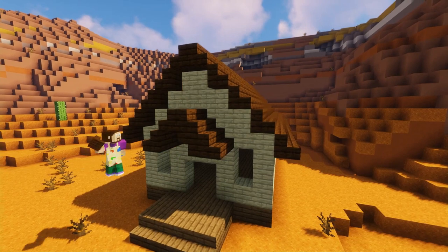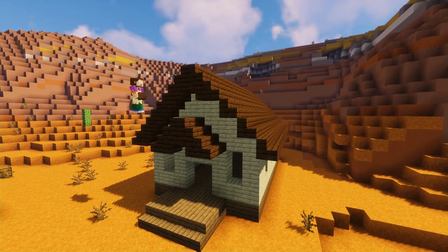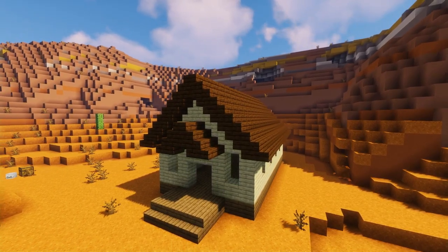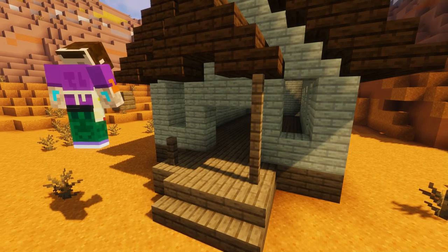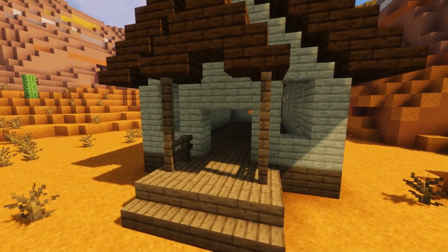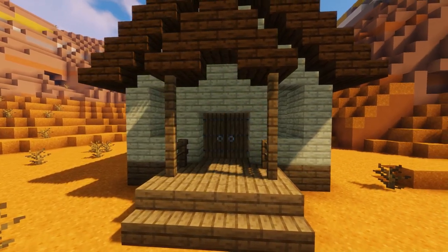Add another two stairs upside down just to neaten up the arch a little bit, then grab some more upside down dark oak stairs and pop them under the lip of the roof on both ends to neaten it up. Then we're going to grab our spruce fence posts and join up the porch platform to the roof. Add one in between those and the wall to form a little fence as well. Now grab our spruce doors and pop them into our four by four gap to form the entranceway.